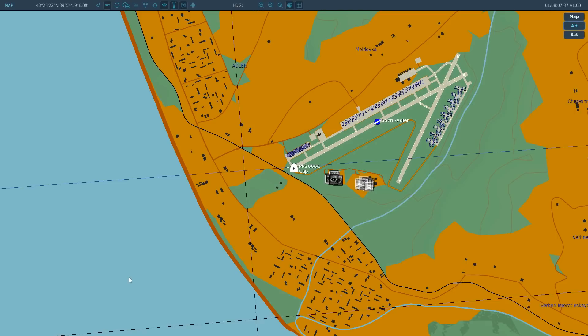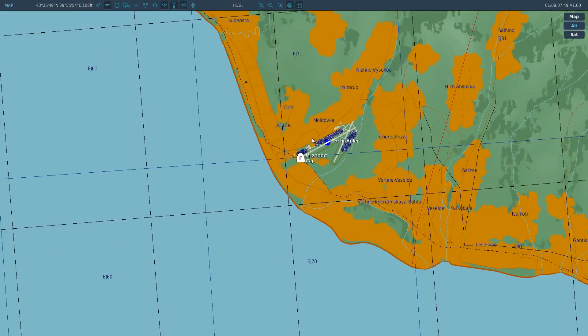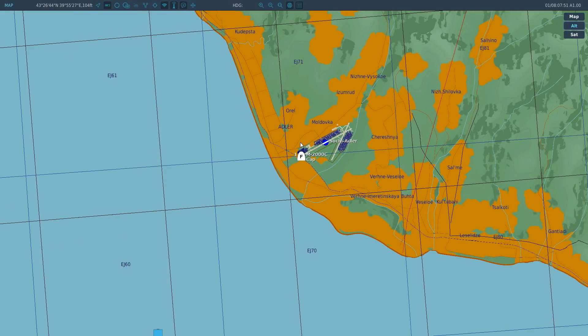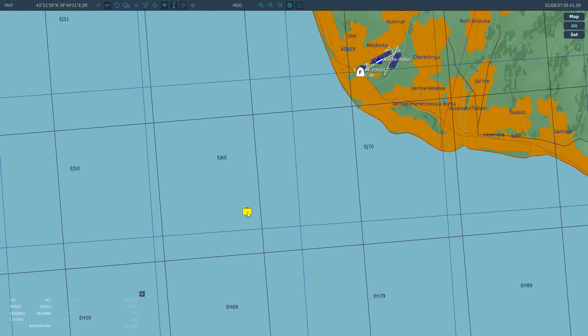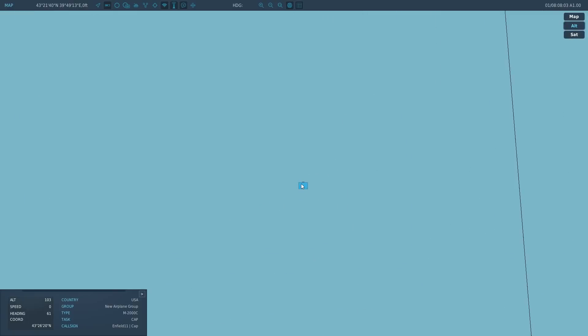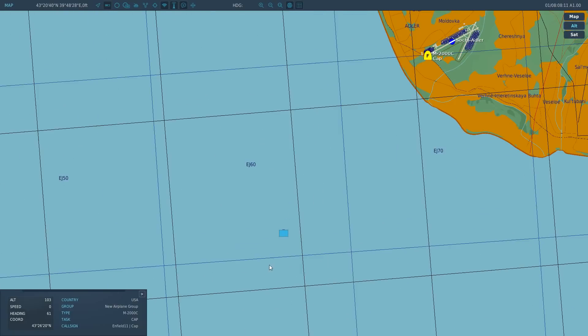Next we have to have a waypoint. This waypoint can be set in the mission editor for ease, or you can set it in the cockpit of your Mirage 2000 — I've got a video on how to do that in the Mirage section. Next you need a prominent mark, something easy to find like a big building, a dam, or something small but easy to locate. I've positioned an oil rig here for ease, and I've positioned waypoint 1 exactly over it with an elevation of 0. So we're going to realign waypoint 1 with that visual marker.